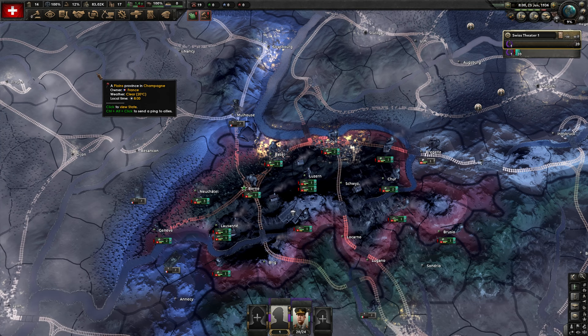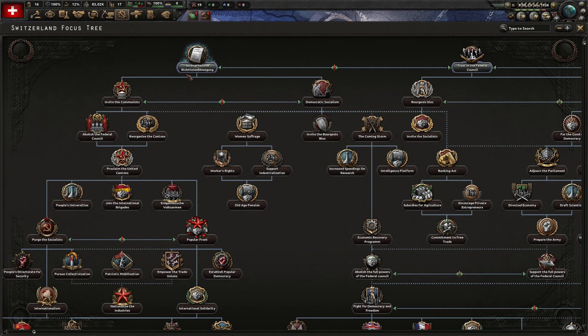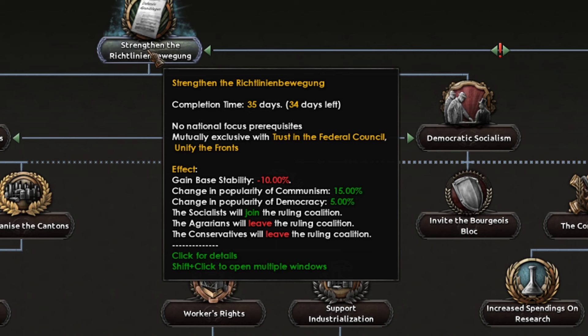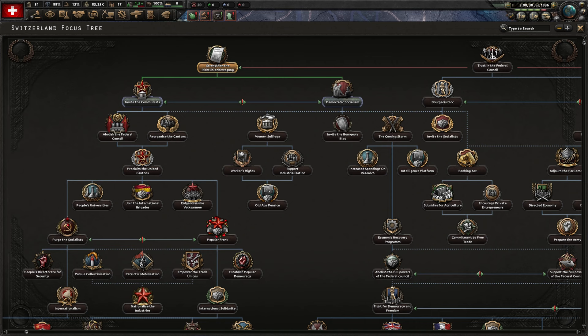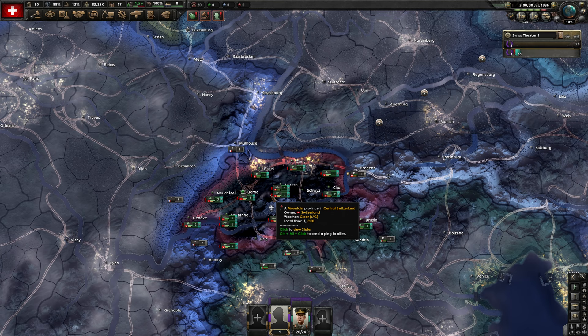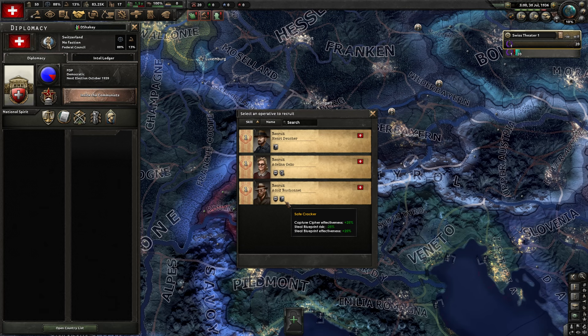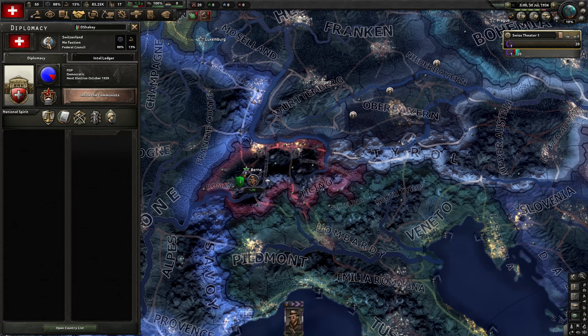The political mechanics are kind of based around the coalition. There are three factions in the coalition right now, but doing this focus will remove two of them yet add the socialists. Now we can invite the communists, adding them and removing the radicals. The radicals may be called the radicals, but they aren't quite as radical as the communists and socialists, apparently. I also made an intelligence agency so we can protect against foreign threats trying to figure out what's going on in our comfy mountains.